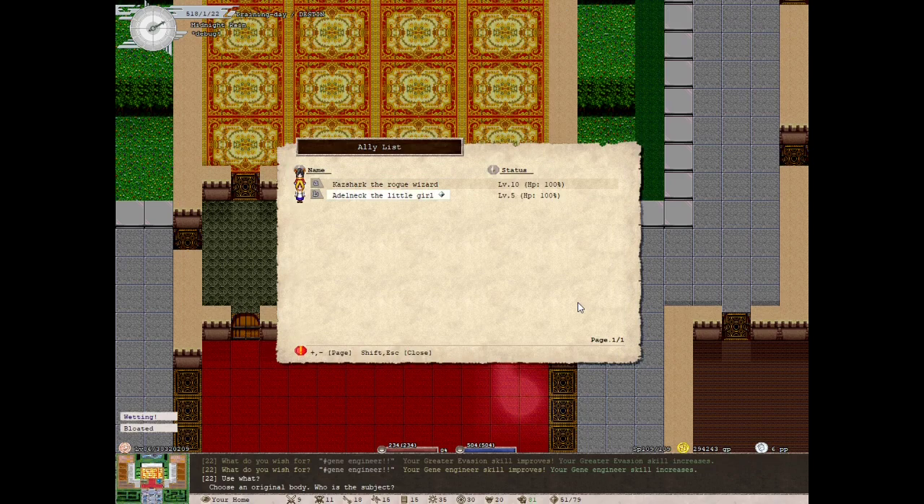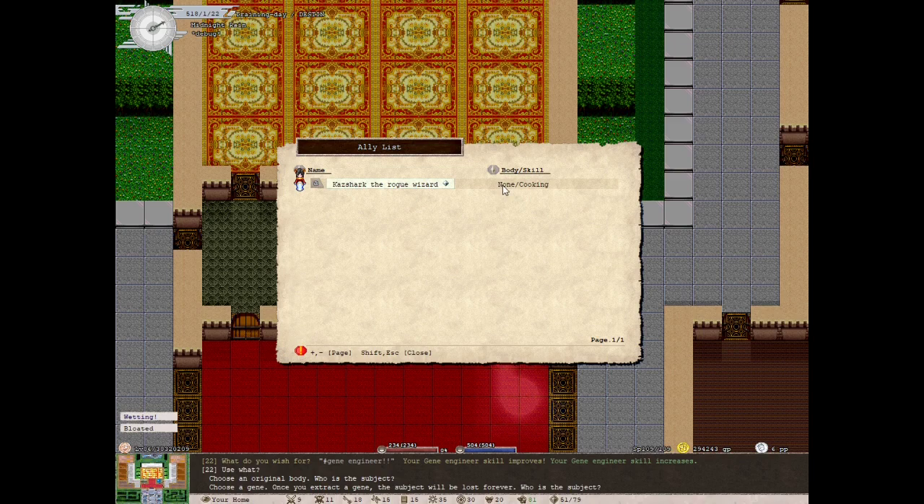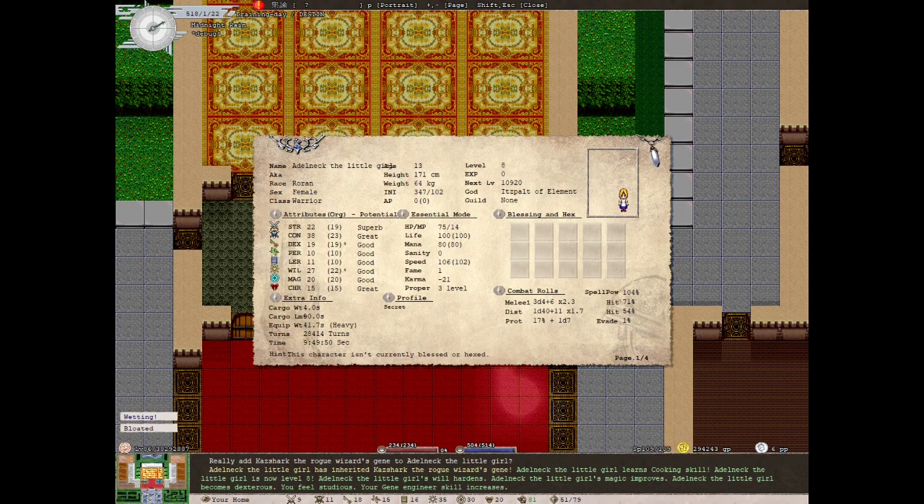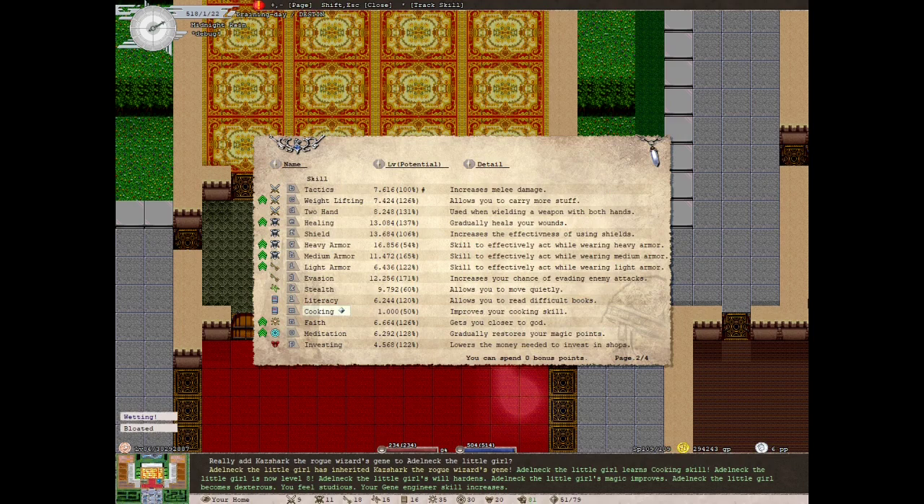Now at gene engineer skill 12, I'll try again. I'll start with my little girl. There are no body parts I can receive from the rogue wizard because they're both human — both have two arms, two legs — but I can receive the cooking skill. I push Enter, add the wizard's gene to the little girl, say yes, and now she has the cooking skill at level one with 50% potential.